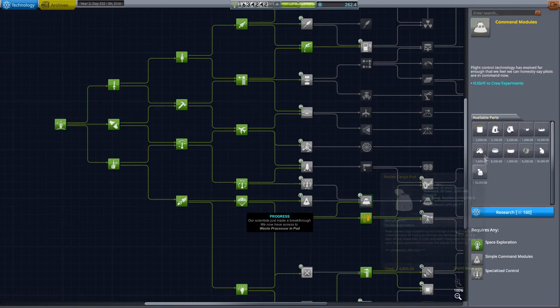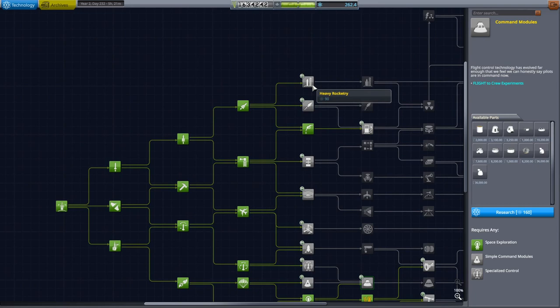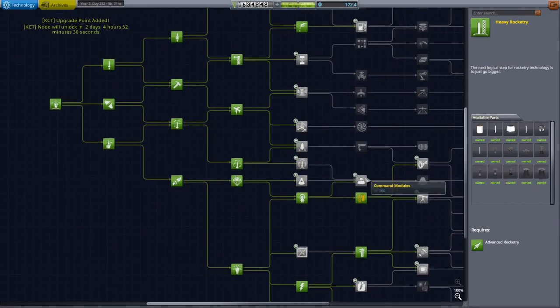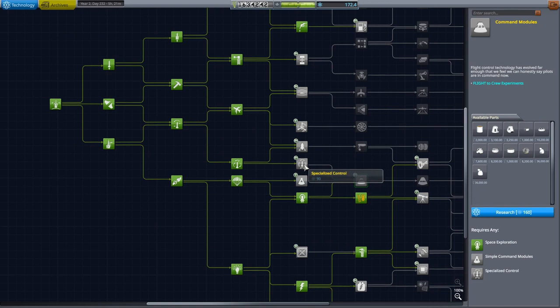I'm thinking command pod, heavy rocketry. Heavy rocketry could give me some nice engines, I'm gonna take that — thank you very much. And that leaves me with 172 science.